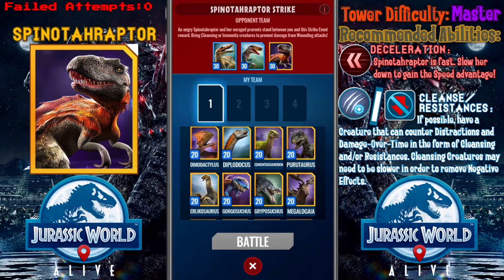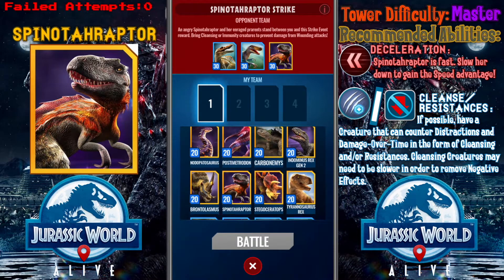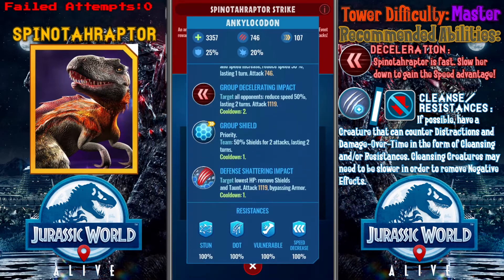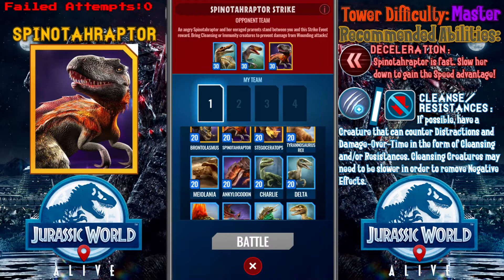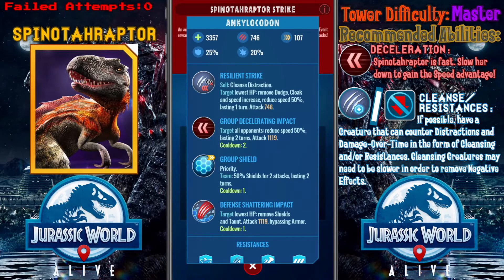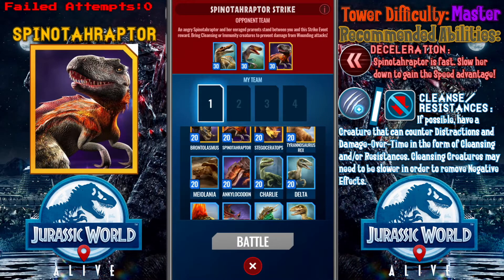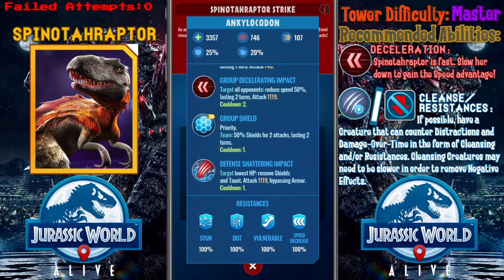So you probably need something that has cleansing, that can cleanse, as well as that can tank damage. Maybe something like Ankylokodon would do well, as it's fairly tanky, fairly bulky, and is immune to damage over time — in the form of 100% resistance to it.